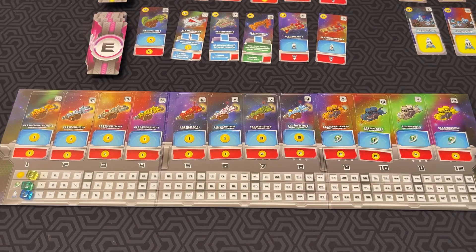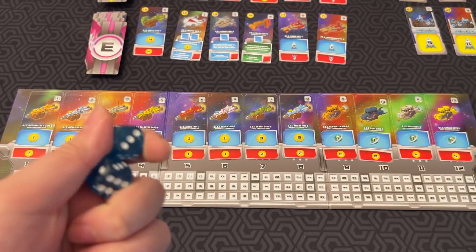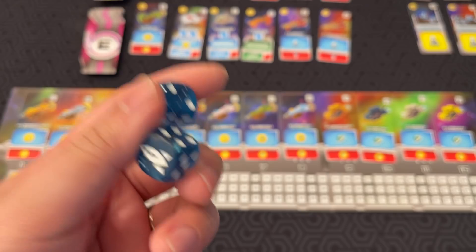In Space Base, you are racing to win 40 victory points. On your turn, you will roll two six-sided dice, and all players will gain rewards from their cards, either for each individual die or for the sum of the dice. And even if it's not your turn, you can still gain rewards for certain cards on your board.